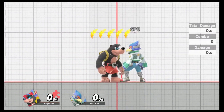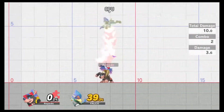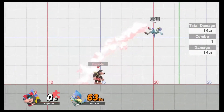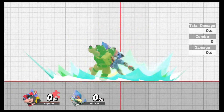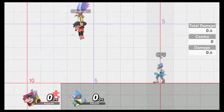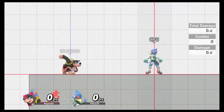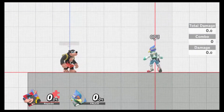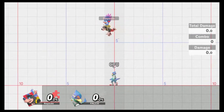Going over grabs: down throw is a ground throw, up throw is straight up. Forward throw doesn't look like it leads into anything — maybe a dash attack. Back throw is similar. Down throw can probably lead into more options. The jump is a standard jump with two extra little jumps at about the same height, so in general it's like a normal double jump except you get a little extra range.